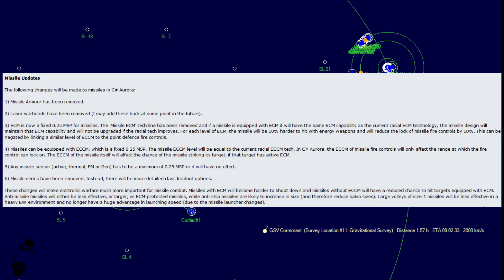Number 3: ECM is now a fixed 0.25 MSP for missiles. The missile ECM tech line has been removed, and if a missile is equipped with ECM, it will have the same ECM capability as the current racial ECM technology. The missile design will maintain that ECM capability and will not be upgraded if the racial tech improves. For each level of ECM, the missile will be 10% harder to hit with energy weapons and will reduce the lock of missile fire controls by 10%. This could be negated by linking a similar level of ECCM to the point defense fire controls.